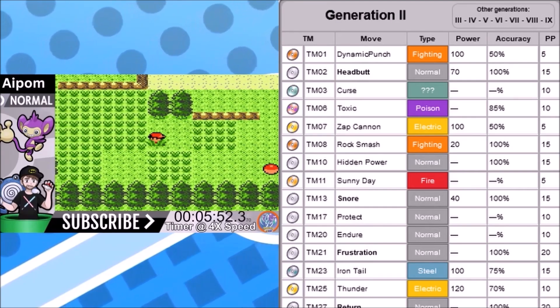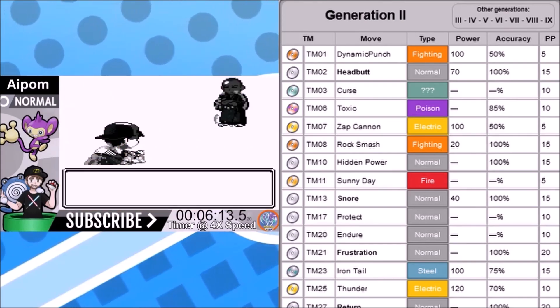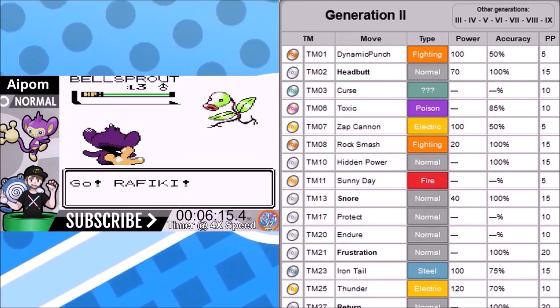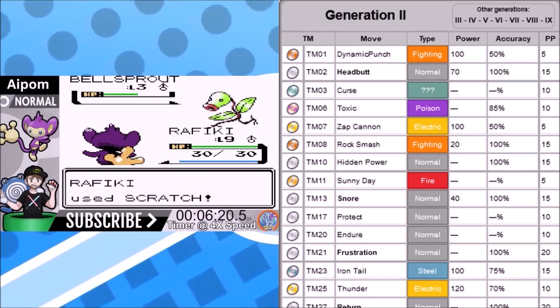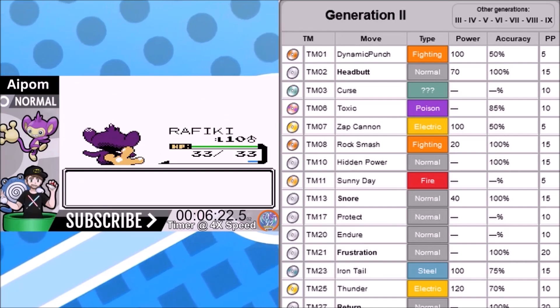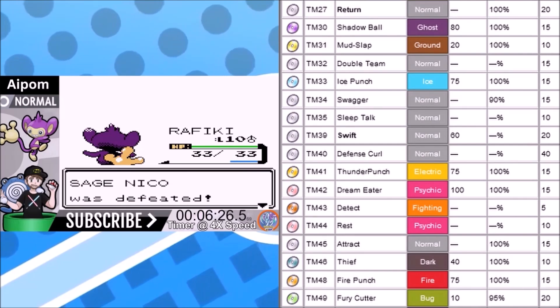Sunny Day, Snore, Protect, Endure, Frustration, Iron Tail, Thunder — none of those will be used. Return is the standout move here. It's 102 base power when friendship is maxed, but with this Pokemon being normal type it becomes a 153 base power move with STAB. It's extremely powerful. And when you beat Whitney's gym you get another 10% boost to normal attacking moves, plus you can get the Pink Bow — this move becomes very OP very early in the game.